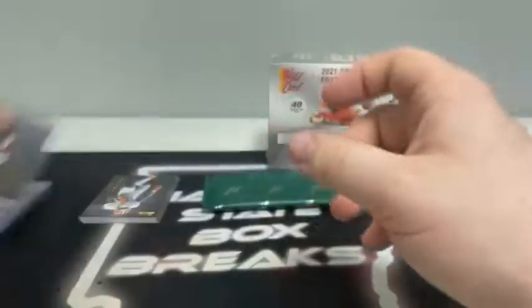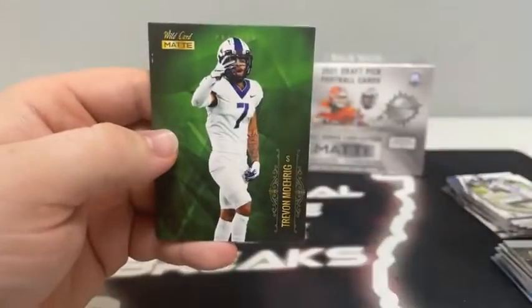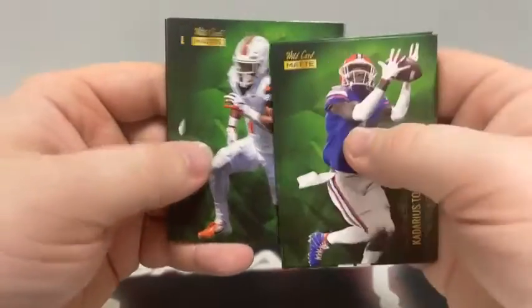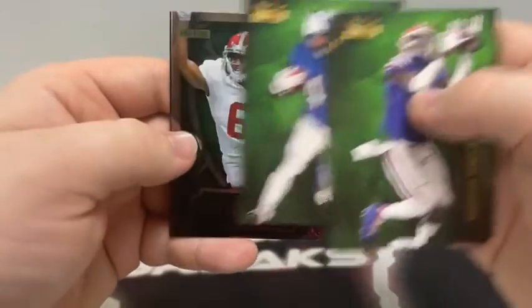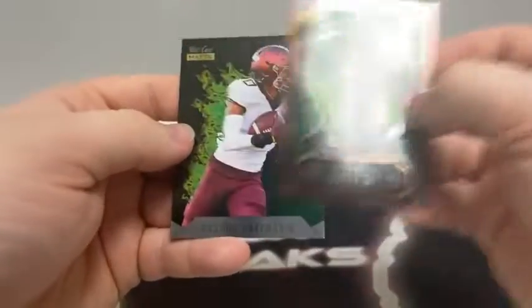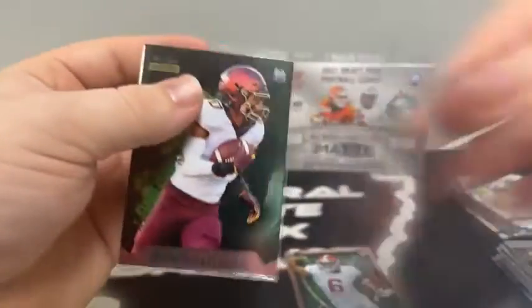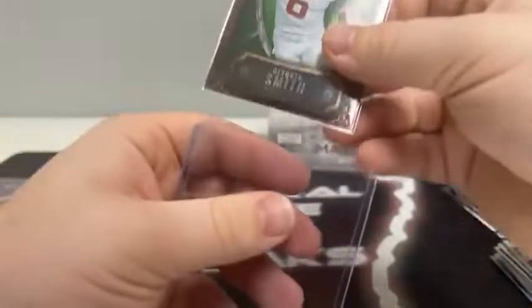That will take us into our chase pack — we'll save the autograph for last. Sure enough, these cards are green. We've got Kadarius Toney, Trayvon Moehrig, Kylan Hill, Greg Rousseau, Andre Cisco, Micah Parsons for Dallas, Tyson Campbell, Jarrett Patterson, a Weekend Warriors of DeVonta Smith, and Rashad Bateman on the Rookie Heat. We'll sleeve and top load both of these — of course, these are one-tenth production because they're green coming out of the chase pack.